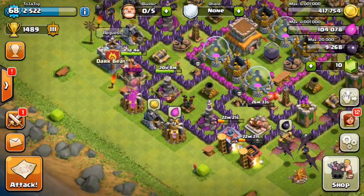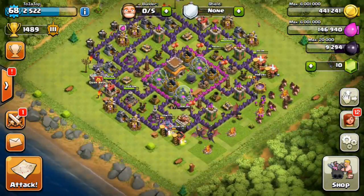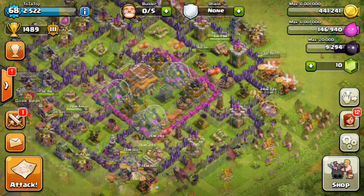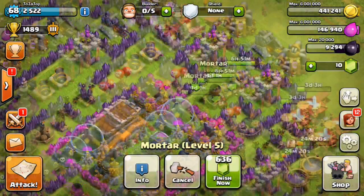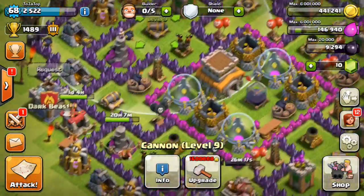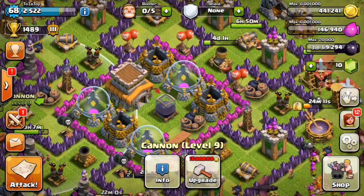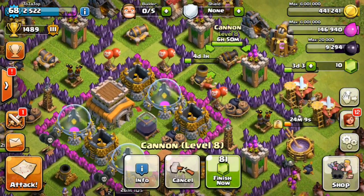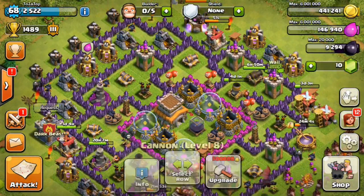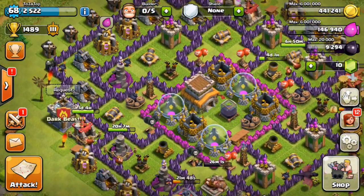As you can see I'm getting 25,000 to 28,000 from some of these, which is really good. I collected some of them earlier but left some to collect later. I really like collecting from my mines and elixir collectors when they're pretty full - you get a big bunch of gold and elixir, which is awesome. All of my cannons are now on level nine, except one still receiving upgrades - this one needs another six hours and 50 minutes - then I'll have all cannons on level nine.